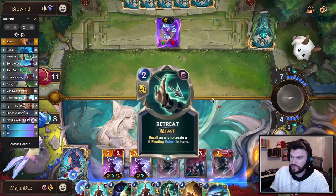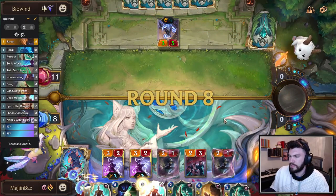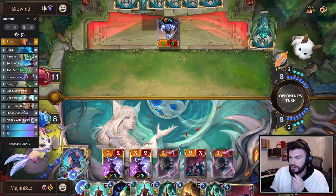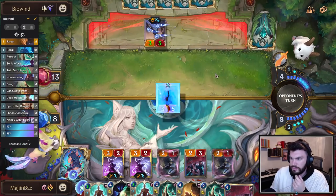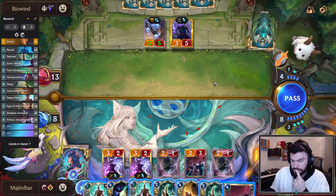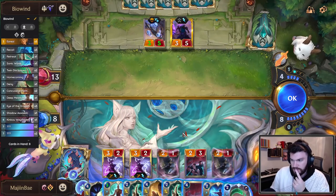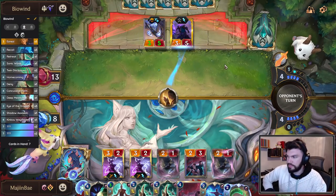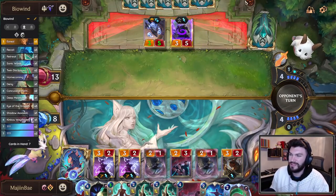Shadow Assassin. It seems our opponent doesn't have much else to do, honestly. I don't want to give them the whole turn for free. We have a pretty good chance of finding lethal the following turn, even through some disruption. Thinking perhaps we just palm Taric, stopping any kind of rally shenanigans without having to use my Deny. Makes pumping a lot worse, right? If they go Pale Cascade on Taric, that kind of sucks for us — they're going to draw a bunch of cards.